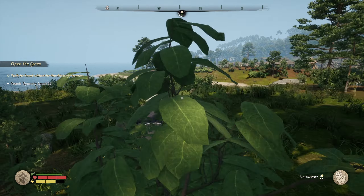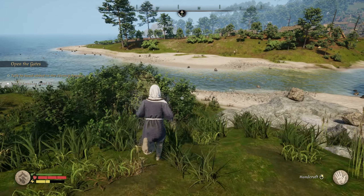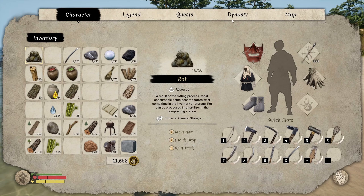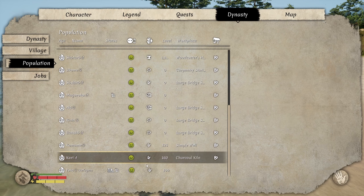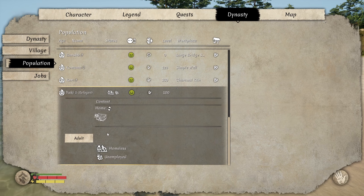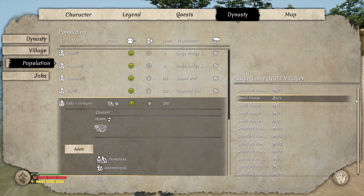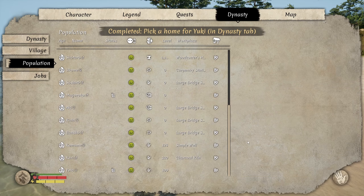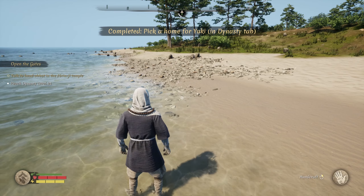What you need to do — go to our population, scroll down and you will see the little hut icon. That means refugee — they haven't got a place to live. Click on them, click on the home, click your village, and then look to see which bed is empty. Empty beds right here — place them in a bed. Job done, you've picked a home for them.